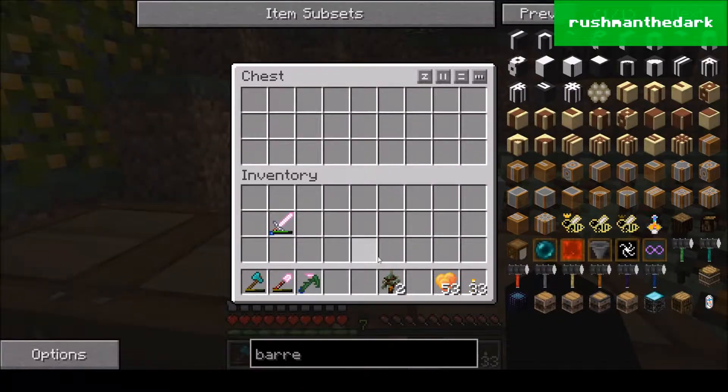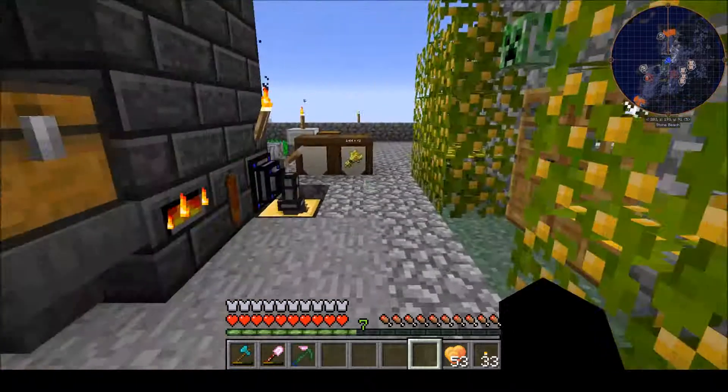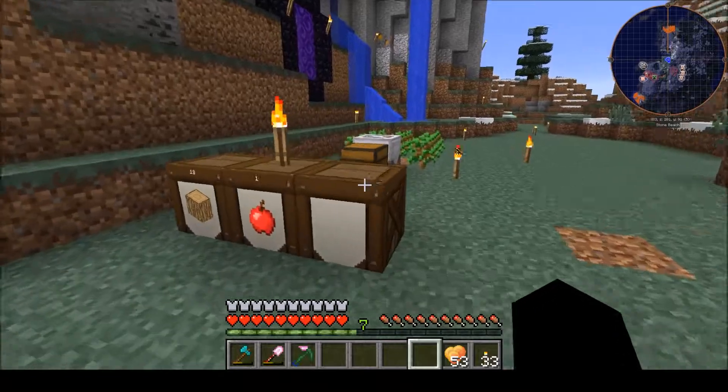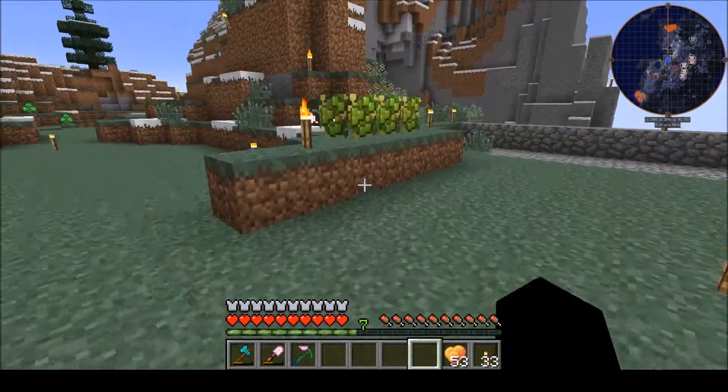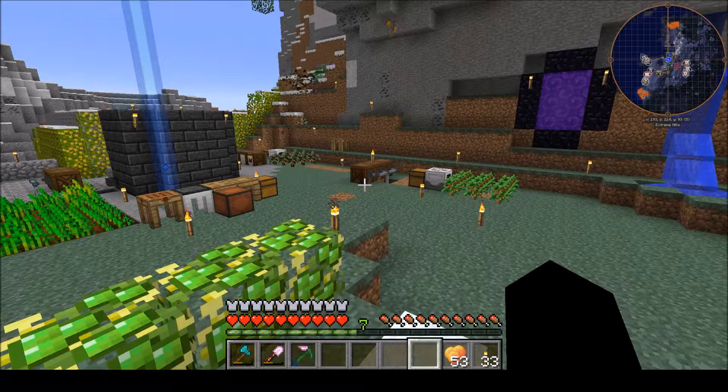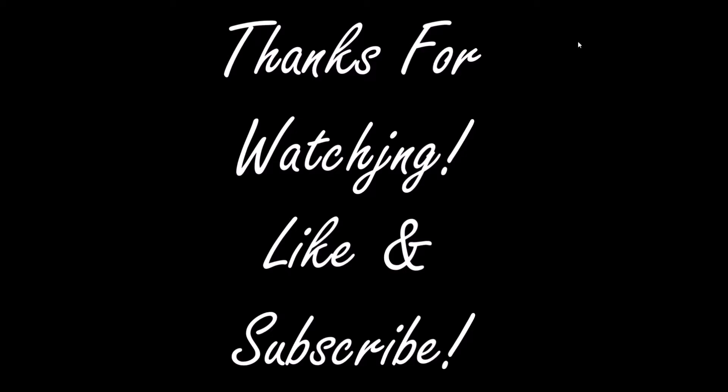Alright, I've got this all set up for the wheat, I've got my rubber tree going, I have my oak going — we're ready to go. Next time we'll come back; I'm probably going to start work on some higher-tier power gen, something that doesn't require lag because draining the nether of lava lags it out. So we're going to work towards something better on lag. We'll see you next time guys — hope you enjoy, like and subscribe, bye!